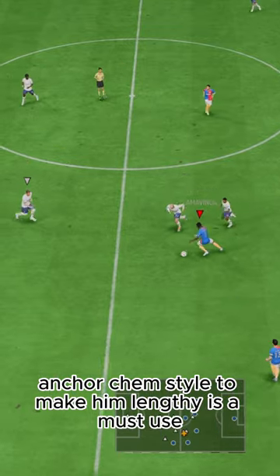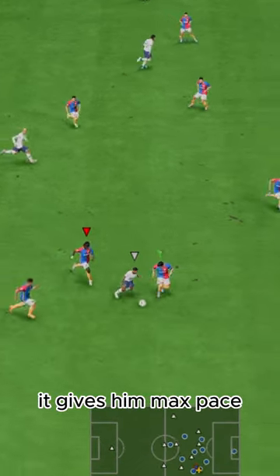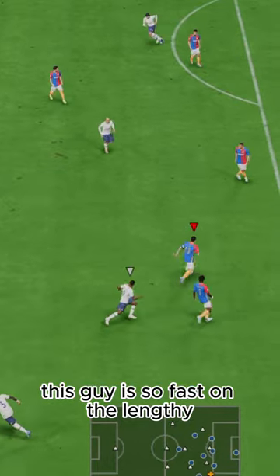Anchor chem style to make him lengthy is a must-use. It gives him max pace — this guy is so fast on the lengthy.